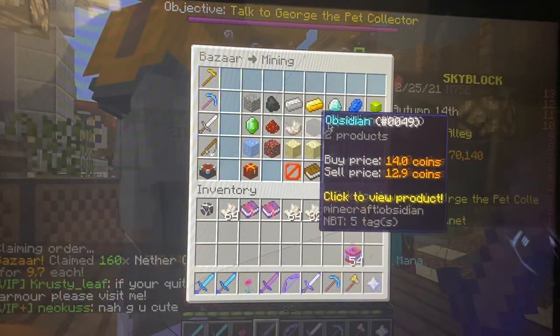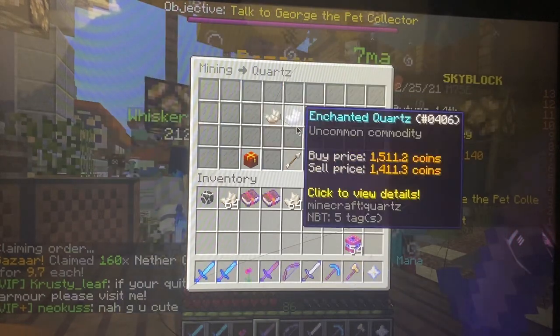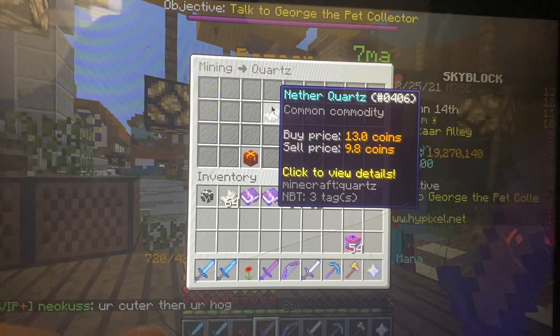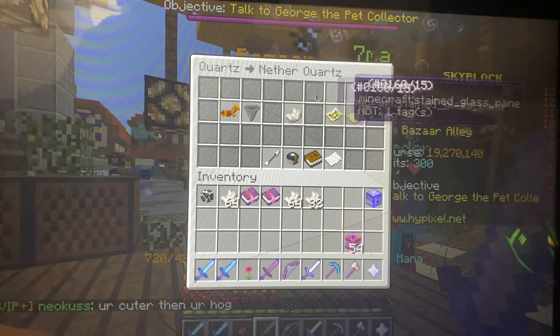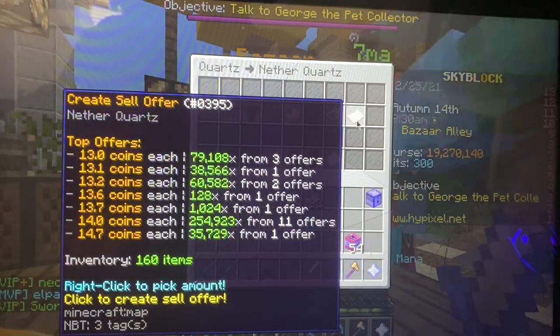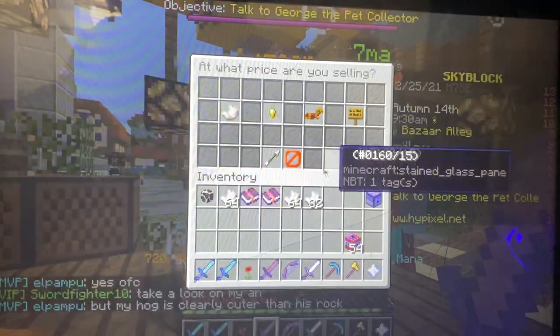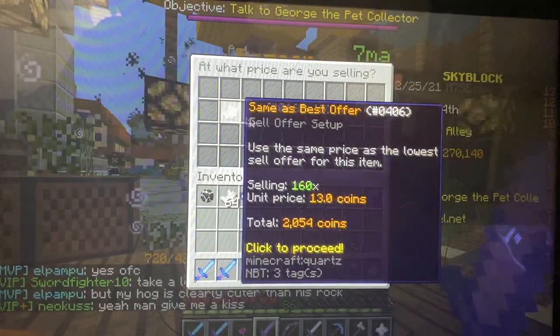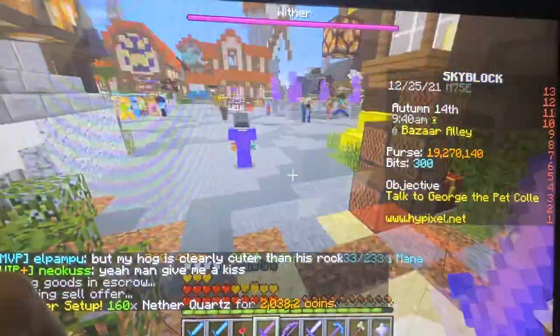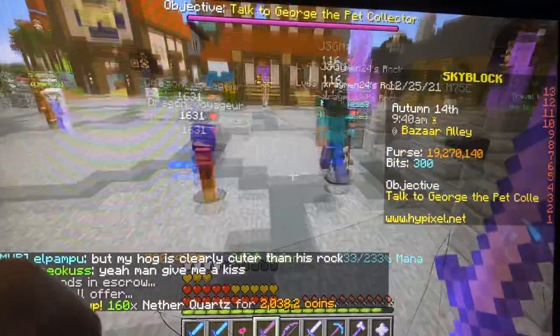Then go to Quartz, or whichever item you're doing. You click on the item, and then instead of going to sell instantly, you go to create sell offer. Then you click the best order and wait for it, just like the buy order.